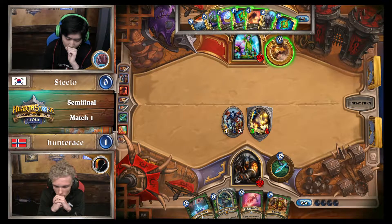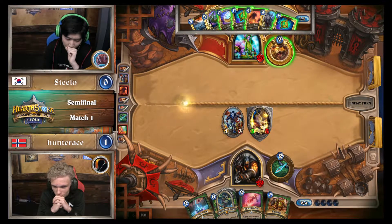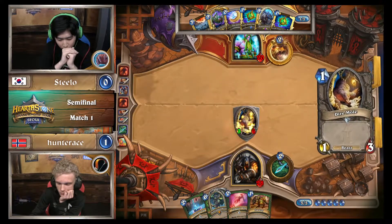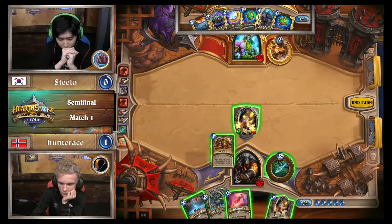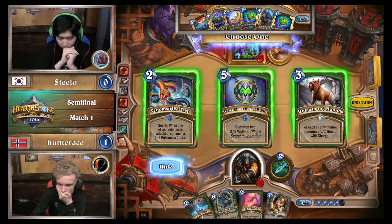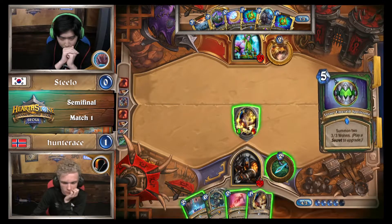Hunter Ace does have a Deadly Shot in his deck — that's about his only way to push through big stuff. But a lot of times you get to that stage of the game, you're just going over the top with Kill Commands and trying to push him down with your Hero Power. Hunter Ace's next turn: he has Tracking, which can pick up that Spell Stone with two Secrets to buff him up. Steelo needs to stall for time. If the game goes to the late stages, he is heavily favored. But Hunter Ace's deck is designed to pressure and punish those decks with Minions and Spells. There it is — Spell Stone is the juice right now. It is the juice. But it's not loose.